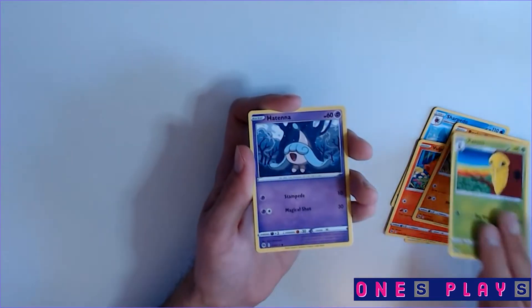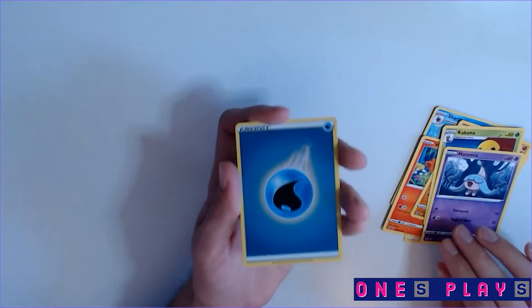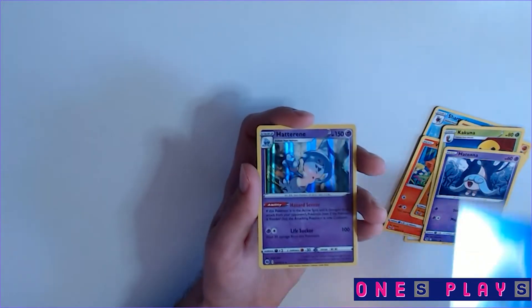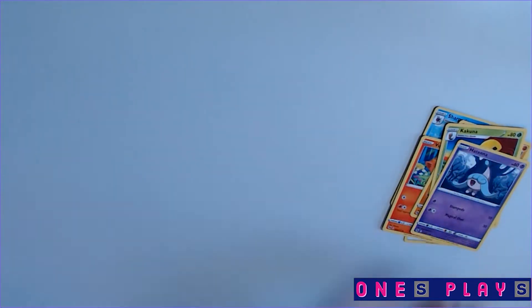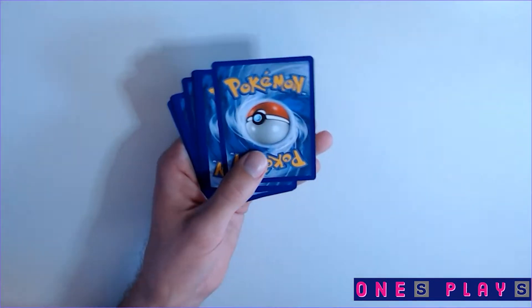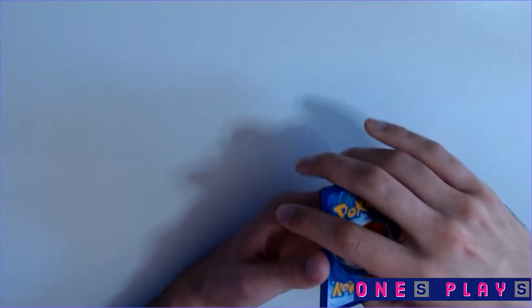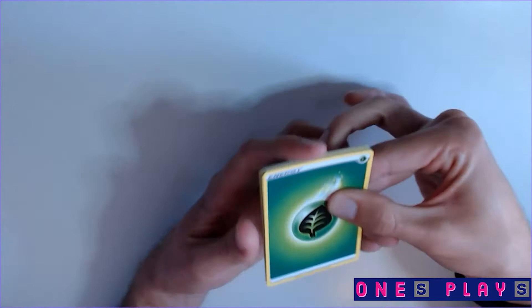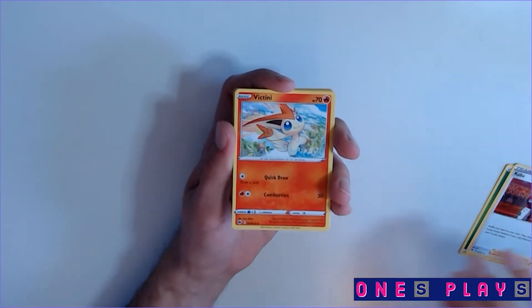Pack five: Kakuna, Hatterene — we have two of those. Moving on. Drop Spoon. I really can't get over that there are fairy energies in this set — I thought they got rid of those. We haven't come across one in a regular non-holo, so maybe it's like a little surprise. Wait, is the fairy energy holo? Maybe it's not — oh yeah, that's true.